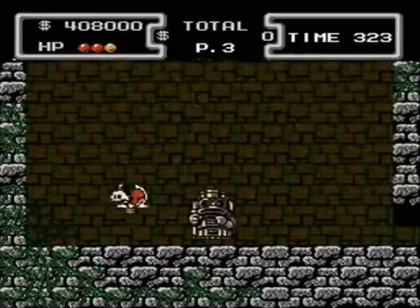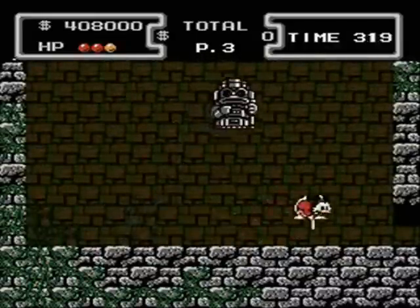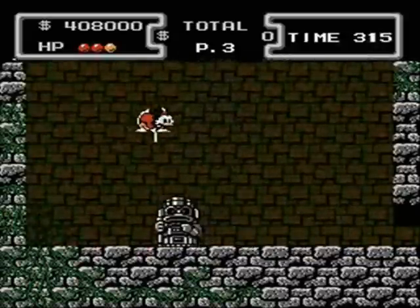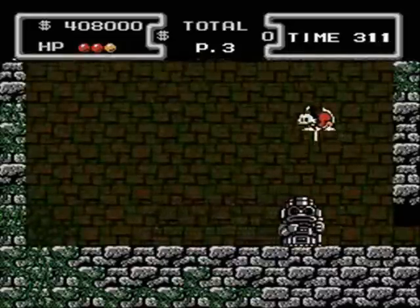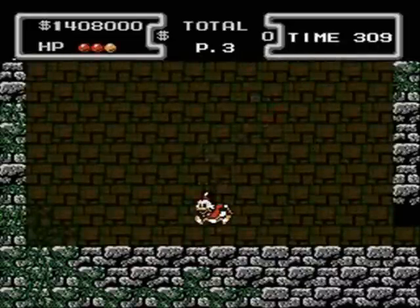To defeat the Incan Sentinel, you'll need to pogo on its head five times. To do this effectively, you'll need to win the mini-game. This game is rewarded with a $1,000,000 treasure.